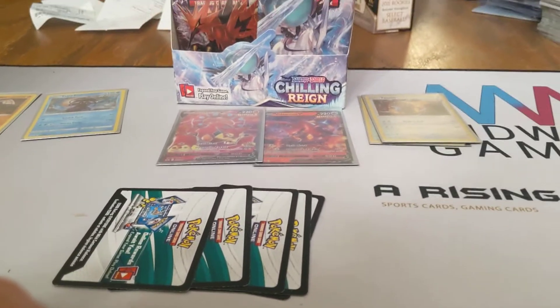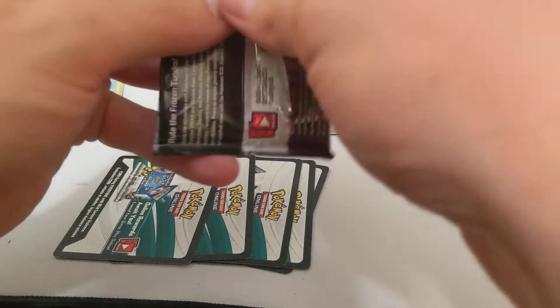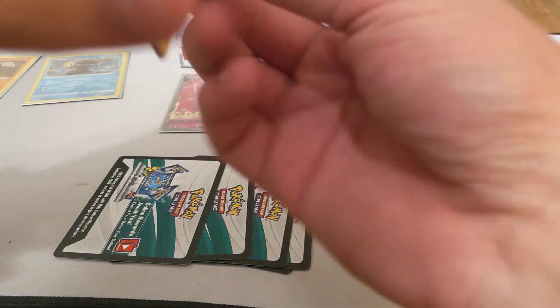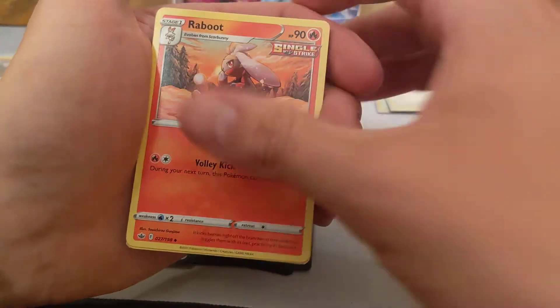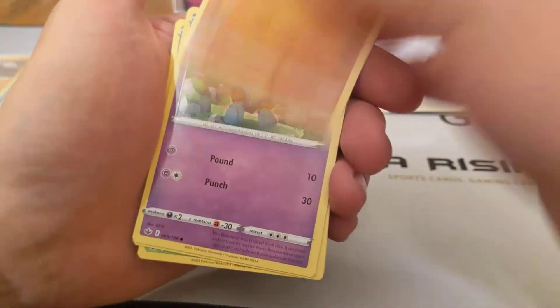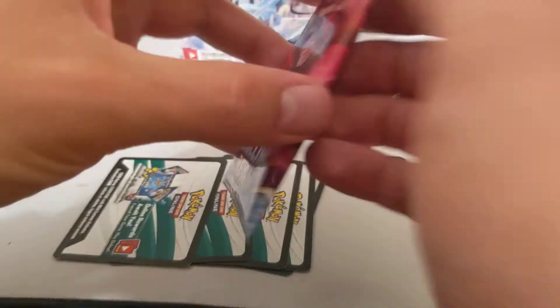I'm going to adjust this one more time — it's getting real awkward for me to hold these cards the way my phone stand is set up. Hopefully that fixed it. Grass Energy, Porygon 2, Raboot, Rapid Strike Scroll of the Skies, Spheal, Crabrawler, Golat, Porygon, Grookey, Bounce Sweet Reverse, and Golurk Non-Holographic Rare.